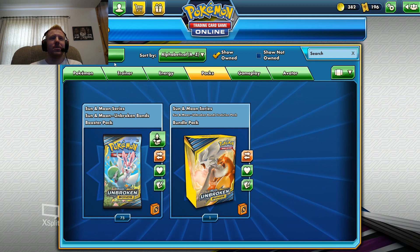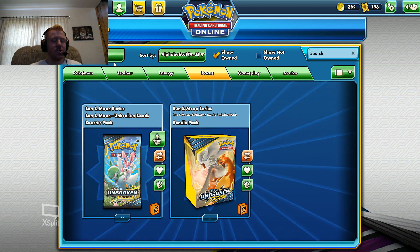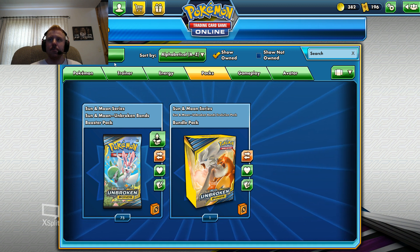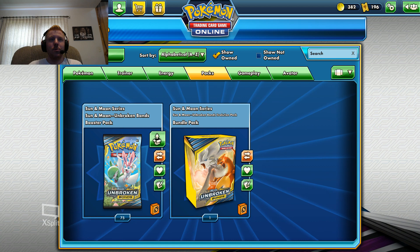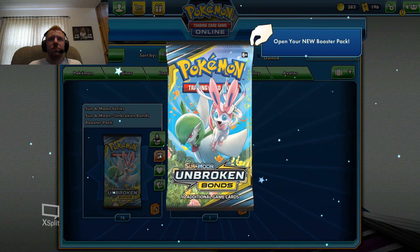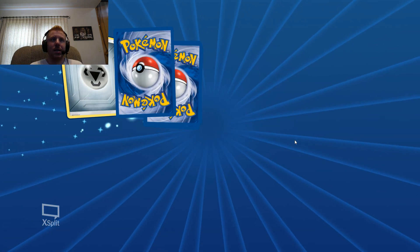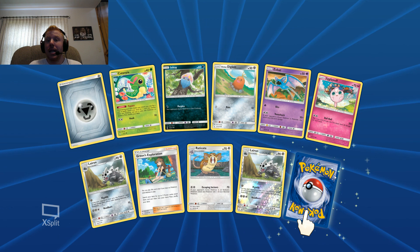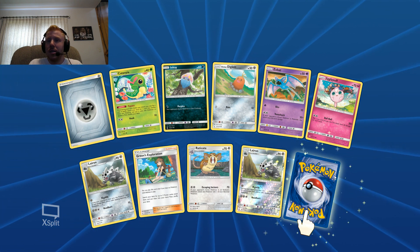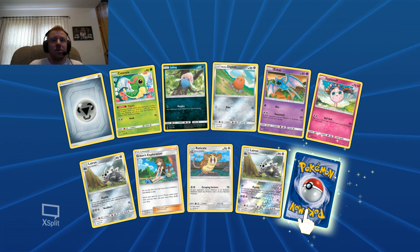Welcome back to another video on Unbroken Bonds. Last video we pulled one Reshizard and got a Celesteela, so I'm really hoping to get more of those here today. I did a couple videos on Unified Minds and just wanted to throw it back to Unbroken Bonds because they're still pretty good. I found these packs online on eBay for 30 bucks and I couldn't pass it up, so let's see what we got.